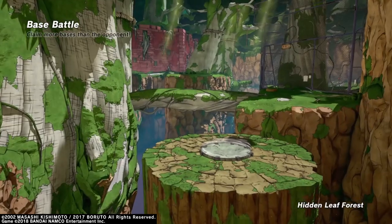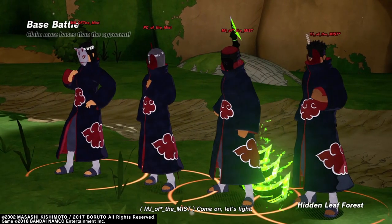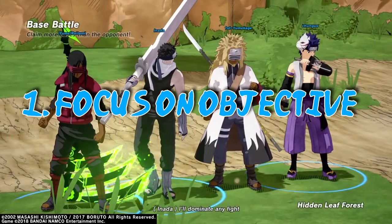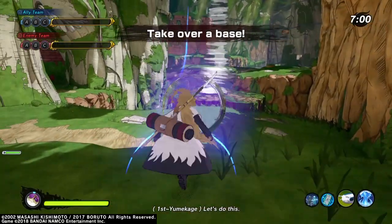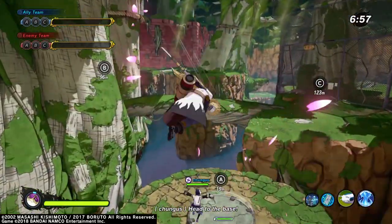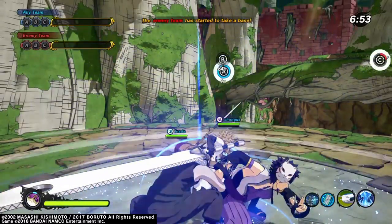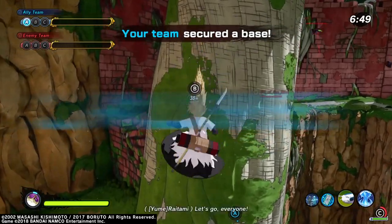So number one — and this probably goes for each class — base is a very objective-based game mode. So the first thing to do is focus on the objective, which means capturing and holding bases. Because of the DLC, healers have become the second best class when it comes to controlling and capturing points. With moves like Water Pillar and Truthseeker Orbs, healers are now very good at controlling space.